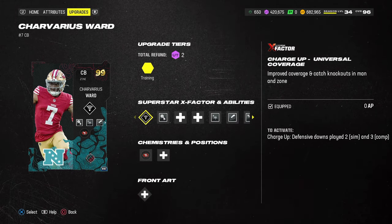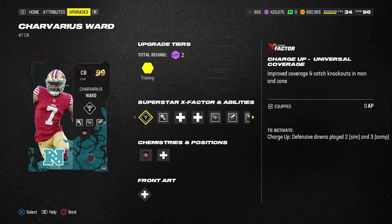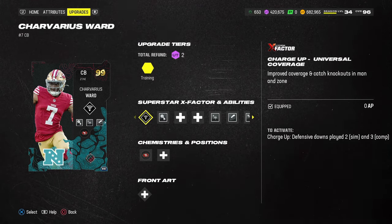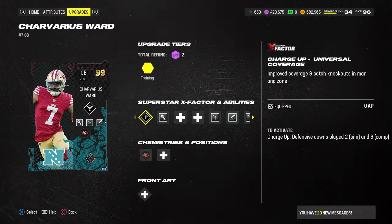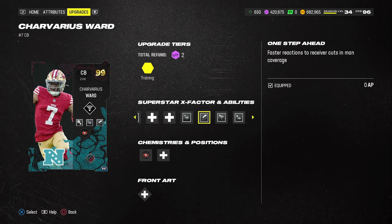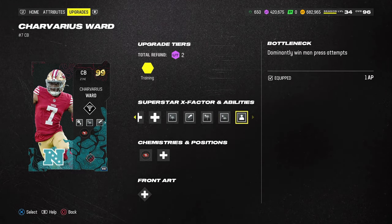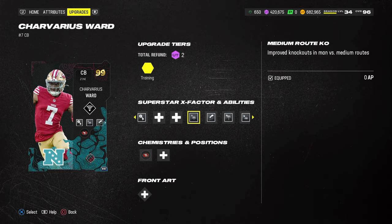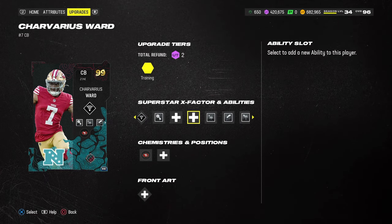You don't have to do that because he does get every man KO. The reason I'm doing it is so that if he lights up, I can have the full capabilities of both zone coverage and man coverage. His abilities are: Bottleneck, Short Route KO, Deep Route KO, Medium Route KO, and One Step Ahead.